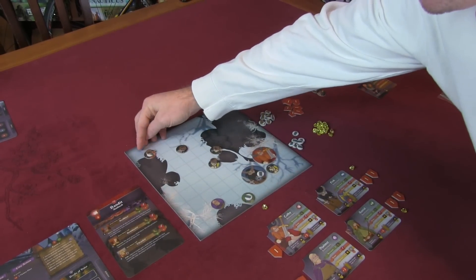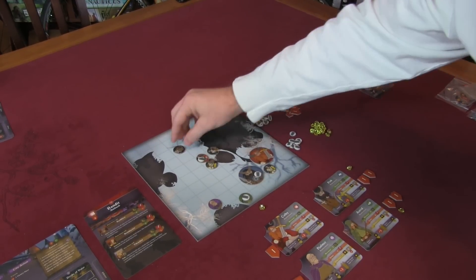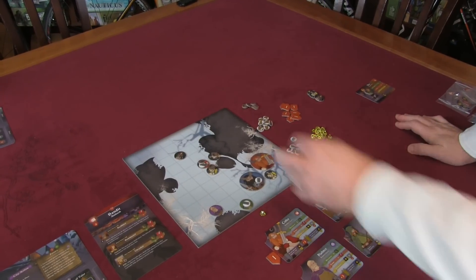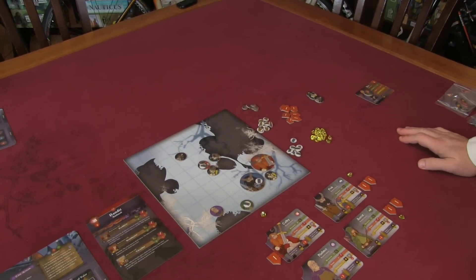Last but not least, the Thrasher comes up three spaces. The Bowman is no longer adjacent to the Thrasher, so the Thrasher's shield goes away. But these two guys still have shields, so I still have to deal with the Thrasher first. Now it is my turn again.